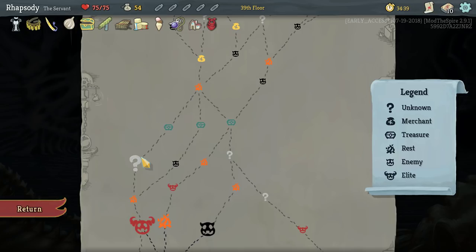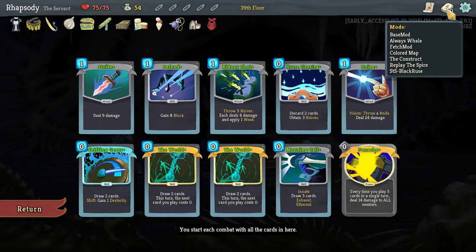Do I need two rest zones? I have nothing I can do at a rest site anyway — all of them are upgraded, and I'm on full HP.